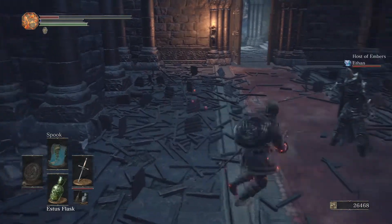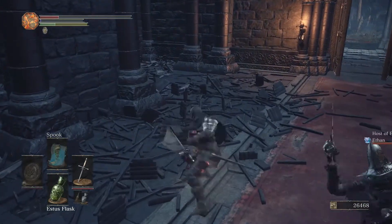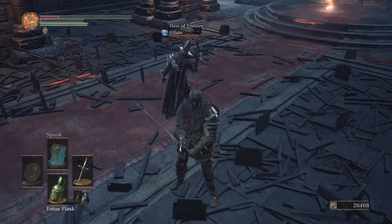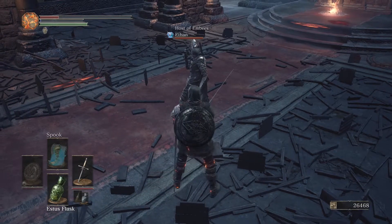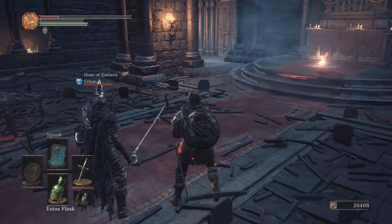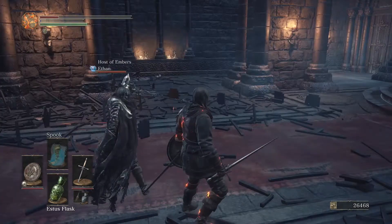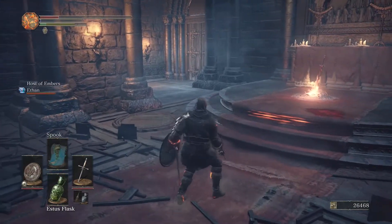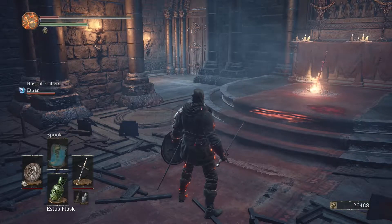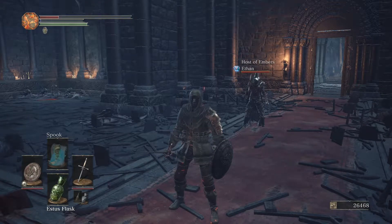If you want this rapier, you need to talk to Ludleth — he's the little guy on one of the big thrones. Give him the transposing kiln, which you get from killing the giant tree, and then using the Crystal Sage's soul you can use that to get his rapier.